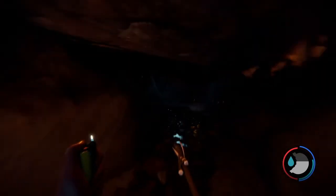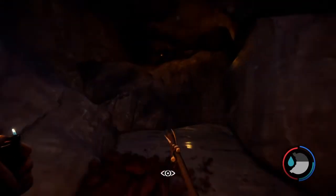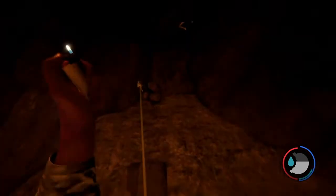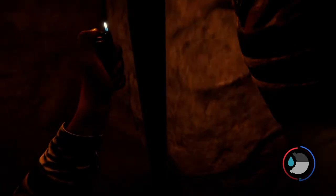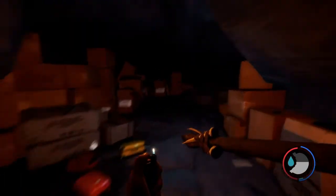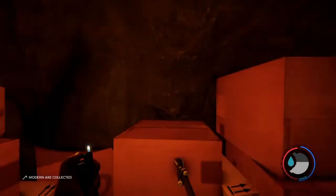We'll continue on. Once we go down here we will find two cannibals, but we're gonna skip by them quickly because there's an item down here that will help counter them — it's not the modern axe but it can be helpful. So we keep going, and once we're down here you'll stumble upon these boxes — a ton of them — and over in the corner here you will find the modern axe in its glory.